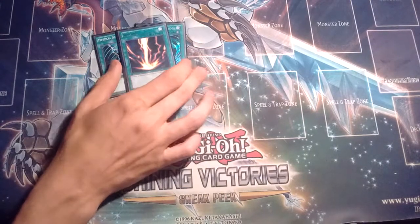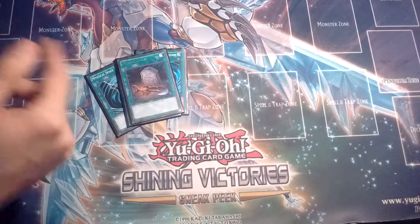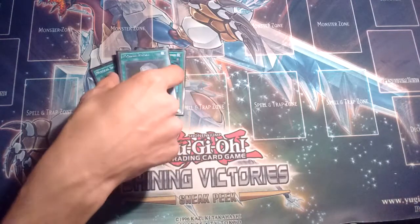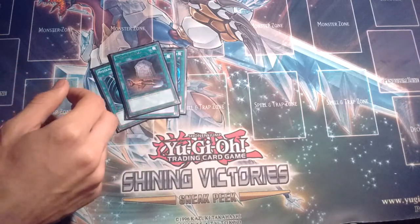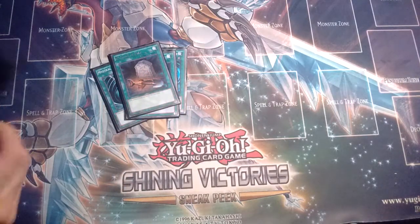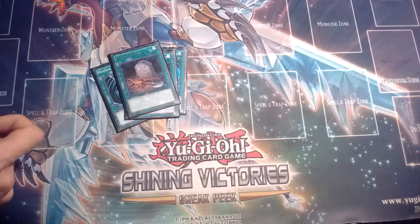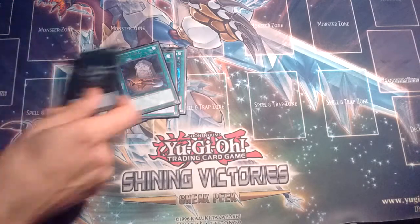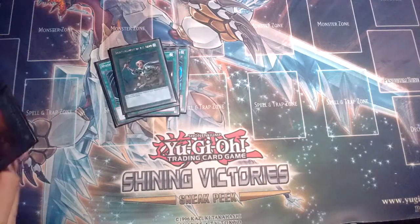Next we have my Black Rare Raigeki — I did have the Gold Rare but I like the Black Rare better. We play one Foolish Burial so you can actually normal summon, then send Trick Clown to the grave. If you don't want to go into F-Zero right away and just want an Xyz monster, you normal summon, play Foolish Burial to send Trick Clown from the deck to the grave, its effect fires, you special summon it back by paying 1000 life points, then overlay. You don't really have to worry about paying a lot of life points because most of the time you're safe with the amount of back row in this deck.